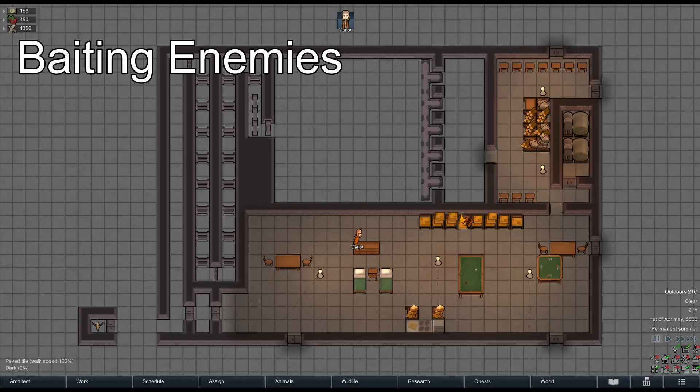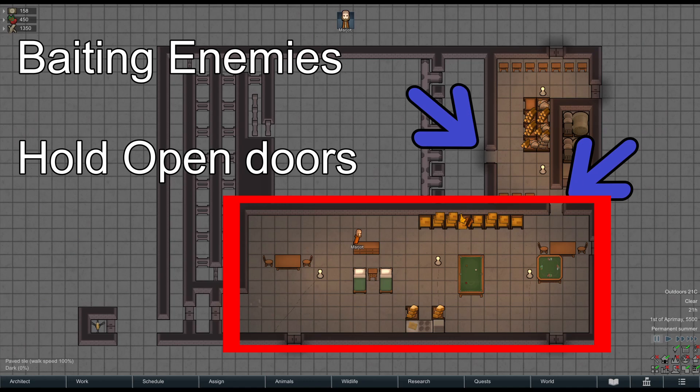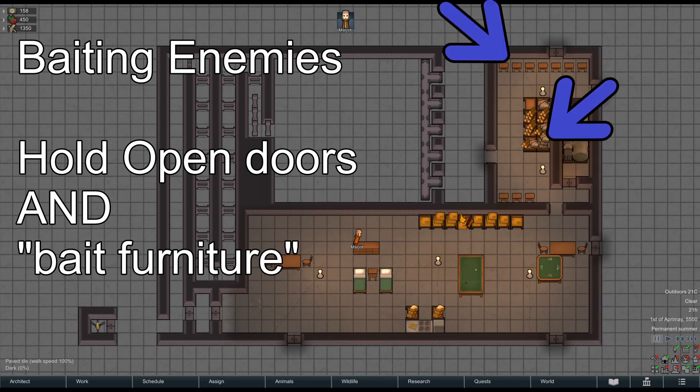The Executive Summary in RimWorld for baiting enemies to your defenses is to hold open doors to create a path into the main living area of your base, and have lots of pieces of furniture outdoors in a bait area.